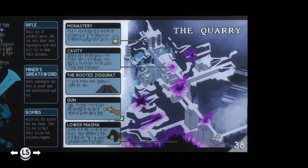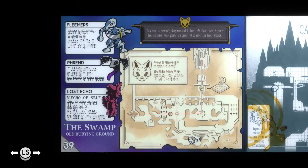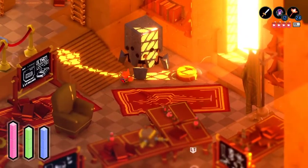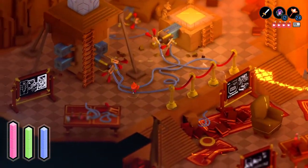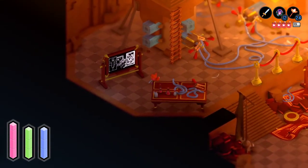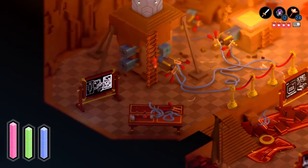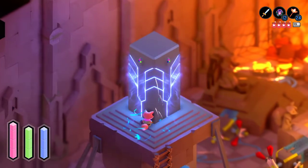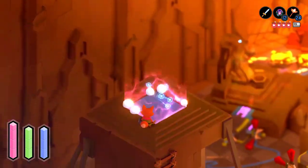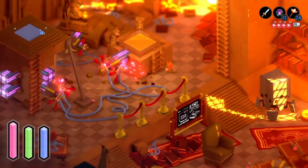Got another one over here — the quarry. Monastery. Cavity. Rooted Ziggurat. Gun. Lower Miasma. And then the swamp. Old Burying Ground. So we got three maps to new areas — I wonder if we'll experience those. And then we got another little magic board that shows some things — I'm not going to comment on it, but you can look at that and try and interpret what you will out of it. Look at that — we have powered on this fast travel point and this little saving point.